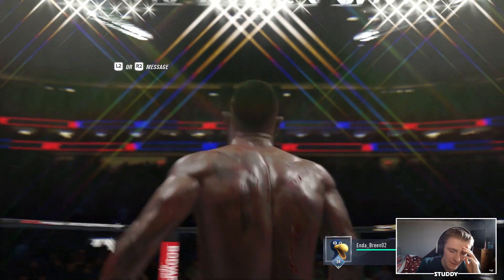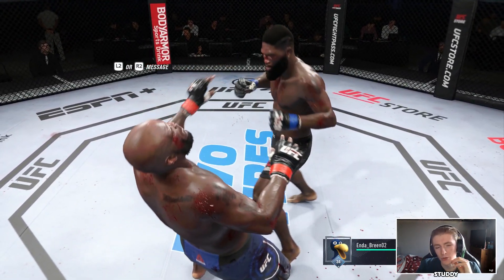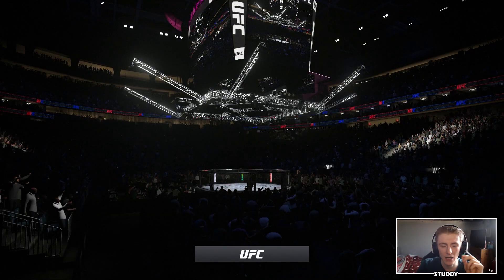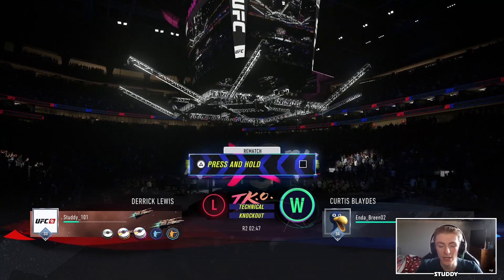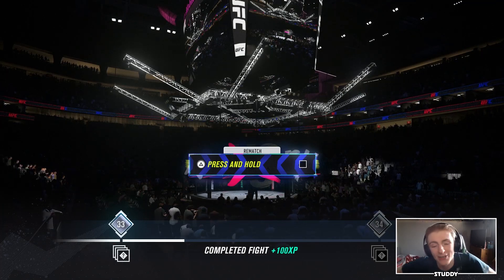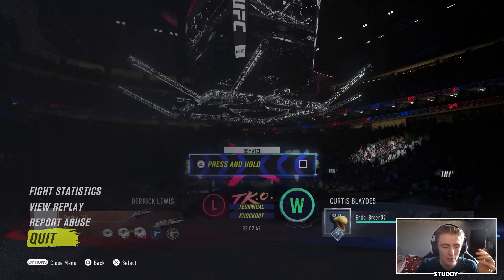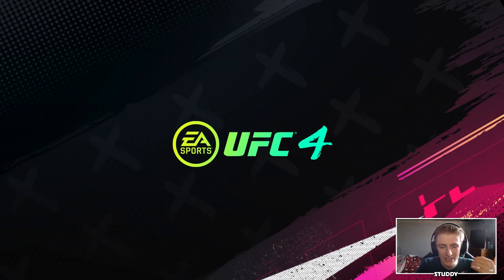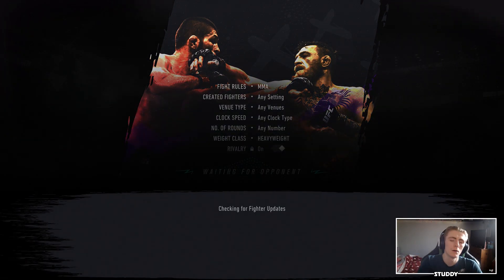This guy is definitely a turbo virgin. I have no issue being on the ground, but when people abuse the most unrealistic mechanic I've ever seen in my entire life - no one will ever tell me this ground and pound is realistic. When you're getting hit, your arms don't just drop. Same as in boxing - if you're getting smacked up, you're not just going to let someone slap you around the head 15 times.